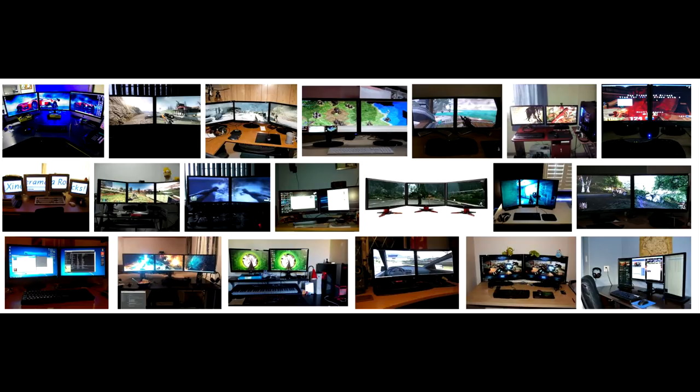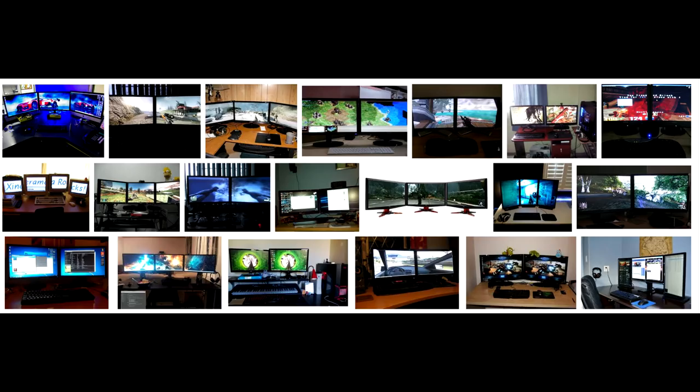When on fullscreen, the game limits mouse cursor and keyboard to itself. You can press Alt-Tab to switch out of a fullscreen game, but normally this collapses the game to a taskbar tab. Some games do not, especially in Windows 8 dual monitor stretch mode, but most do.